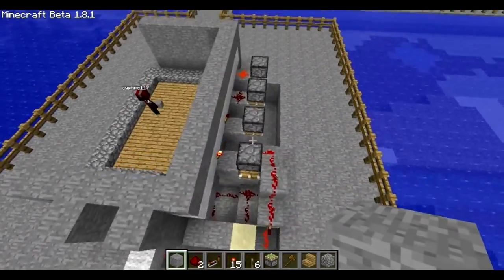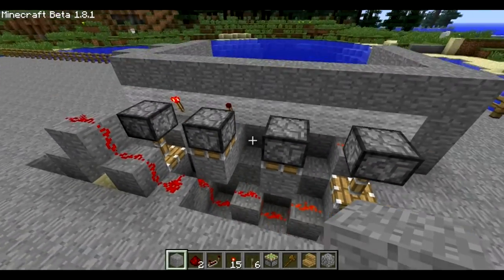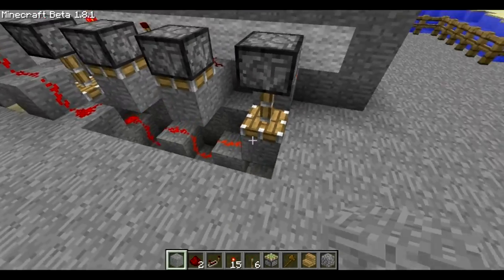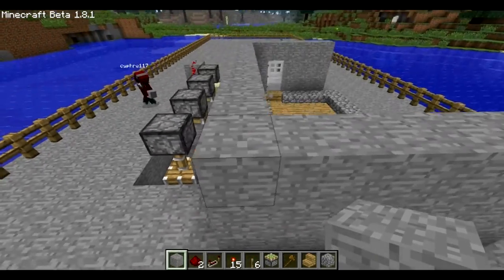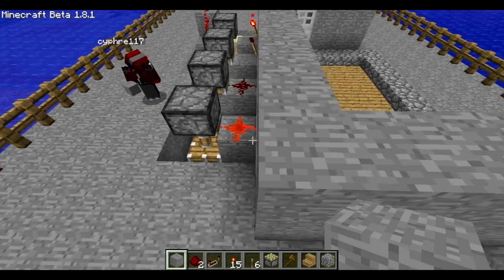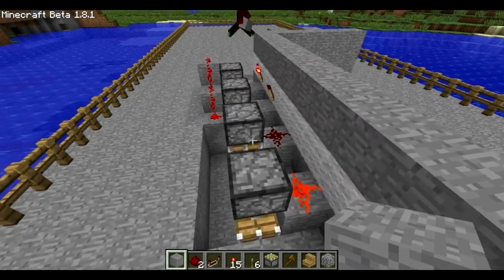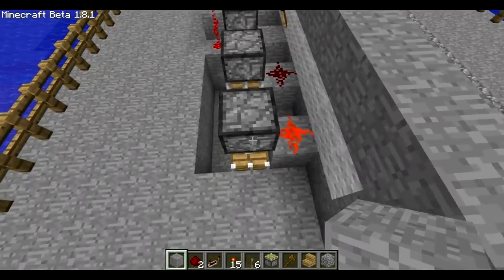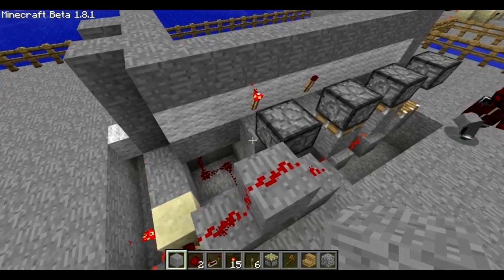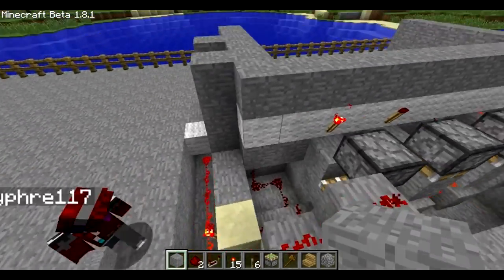I think we should actually show them how compact this actually is and how it works — the tutorial will be coming later if we get enough of a response. As you can see, it's pretty damn small. If you include this wall and the levers on this wall, it's going to be about five wide. But only behind the actual wall, it's only three wide. It hardly extends out whatsoever, and it goes about two to three deep. It's very, very small — very compact.